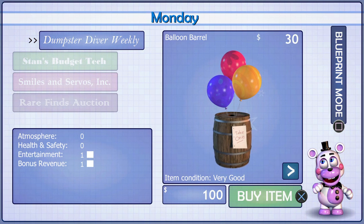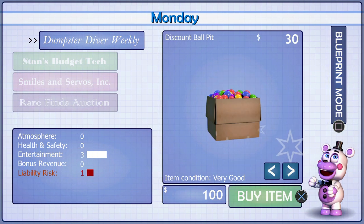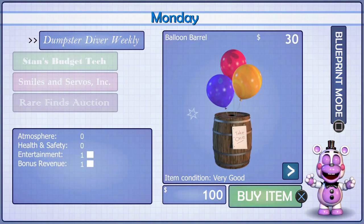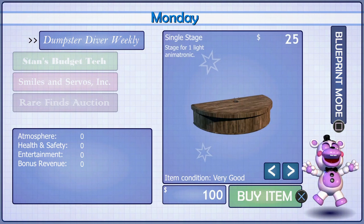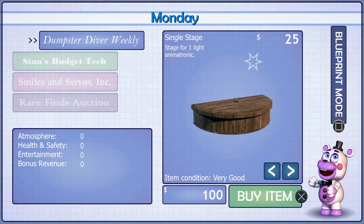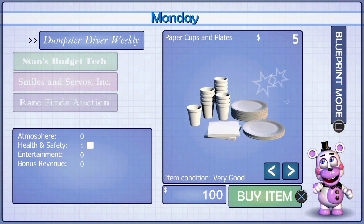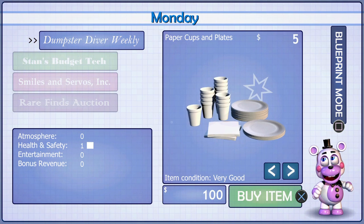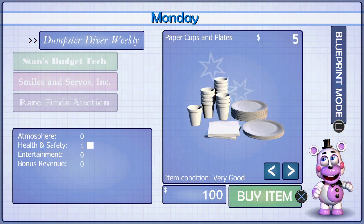On your left are your product catalogs. You can unlock more expensive catalogs by simply purchasing items for your pizzeria. Use the arrows in the bottom right of the item window to browse the products for each catalog. When you're finished shopping, click the button labeled Blueprint Mode to place your items. You can switch back and forth between catalog mode and Blueprint Mode as often as you like before opening your doors to the public.